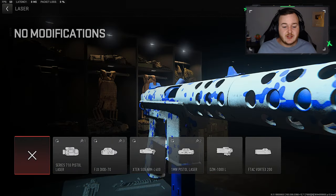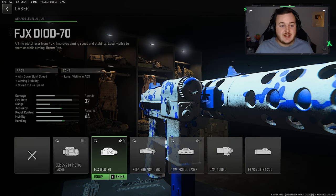Now for the laser, we need to increase that handling - we need to be more aggressive. I do recommend the DIOD 70 laser, the second laser. We're getting faster aim down sights speed, faster sprint to fire speed. And since we are running iron sights, I'm not really a big fan of adding red dot sights or scopes on the F-Tac Siege since the fire rate is too crazy. You get a lot of visual recoil, so the aiming stability will help a lot with the iron sights for this build.